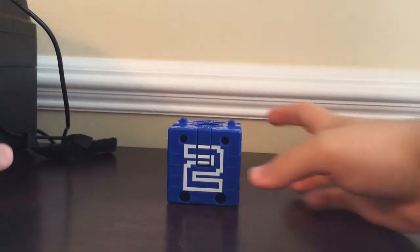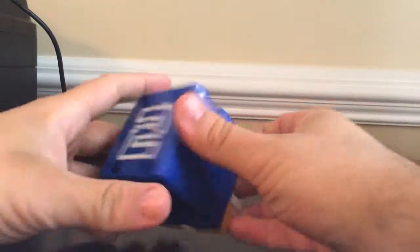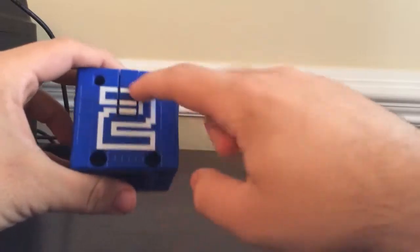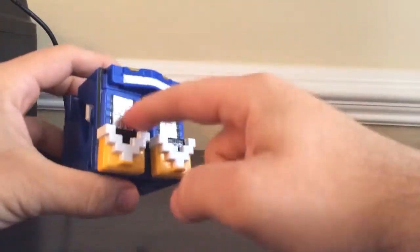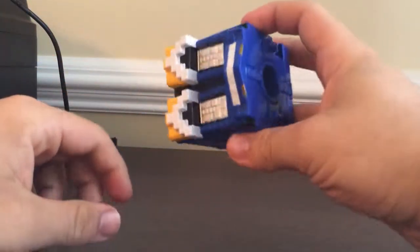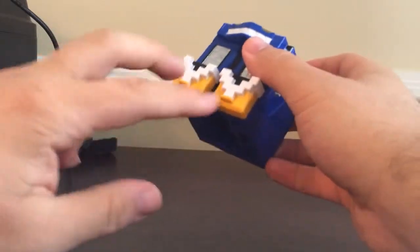Next we're gonna take a look at Ju-O Cube number two — Cube Shark. You can see it's an almost entirely blue cube. We got the white here for number two, we got the teeth, some bits of silver, and bits of yellow as well. A lot of people do complain about that, but there is a purpose for it.